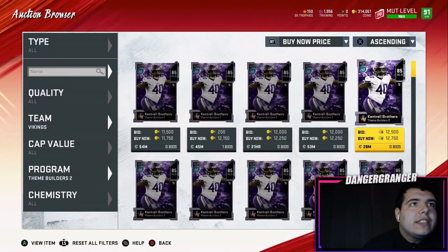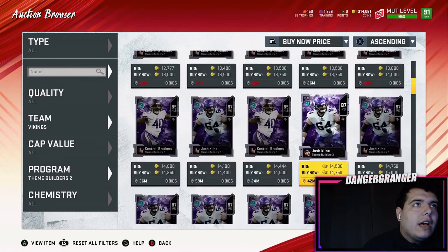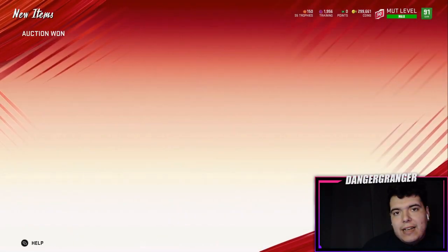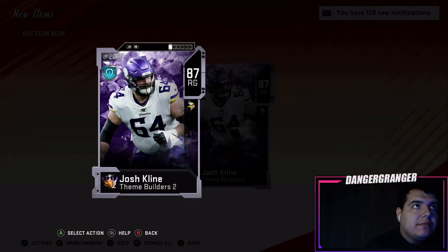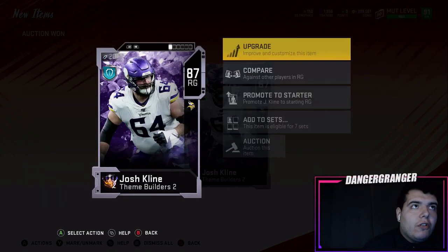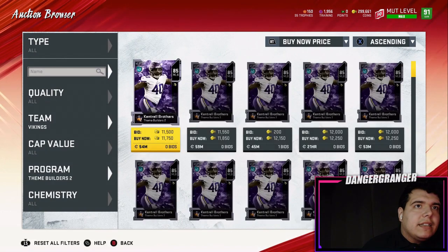Kendricks' brother is a middle linebacker but I'll probably hold off on him for right now. Right here we're gonna pick up Josh Klein — it's obviously a big upgrade from what he currently has. Way better run blocking and pass blocking, just a generally good upgrade overall. We got that card and we'll throw him in the lineup in a minute.